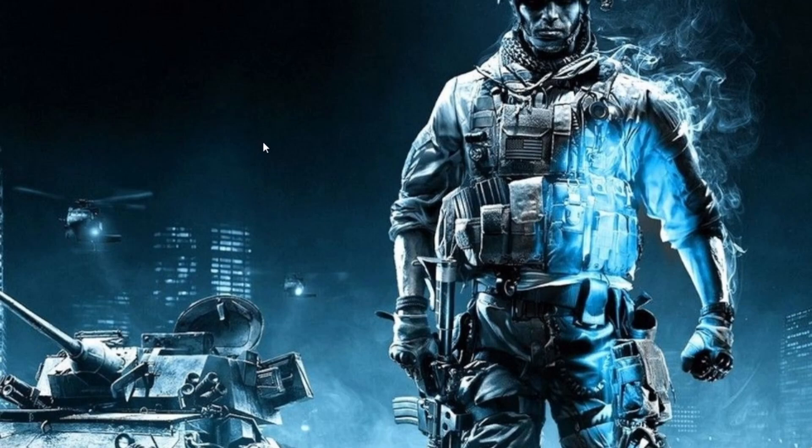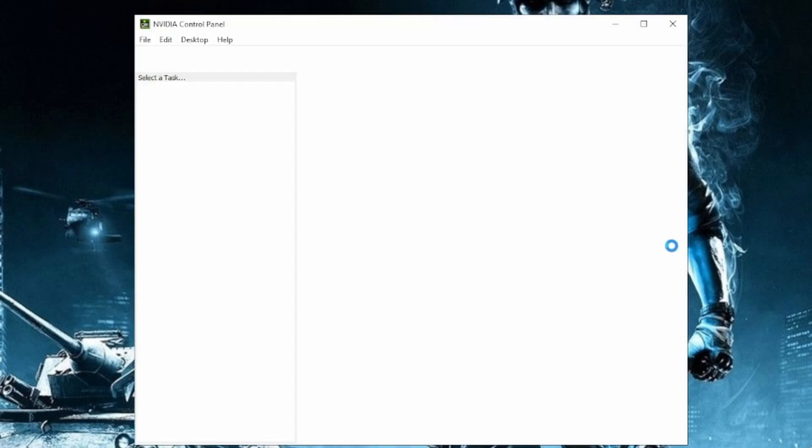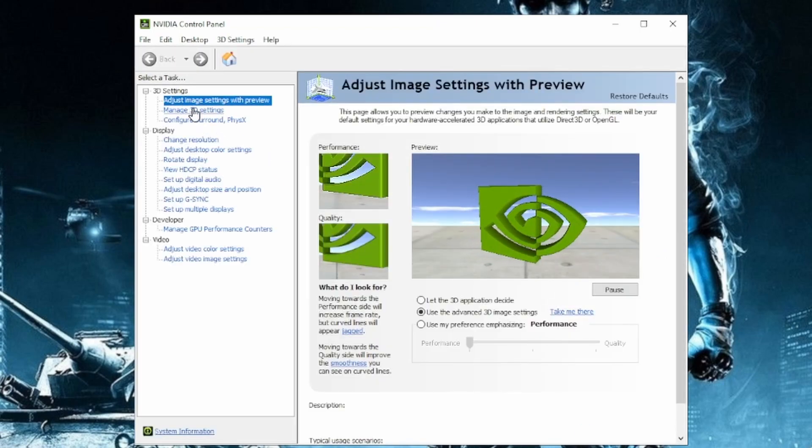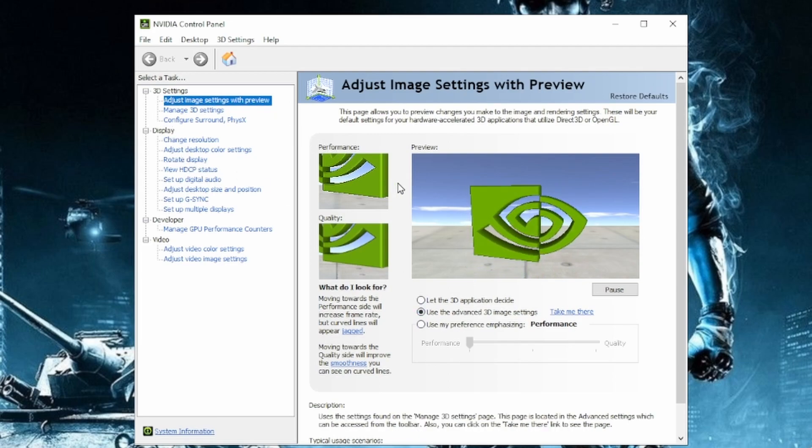Welcome back. The way that you're going to check your NVIDIA control panel settings is: first, right-click on your desktop, then go to NVIDIA control panel. Once that pulls up, the first thing you're going to want to do is go to adjust image settings with preview. Here you'll have a couple different options. What you want to do is use the advanced 3D image settings, because you're going to be making these changes to make sure it's exactly how you want it. These are going to be presets that you can set up.